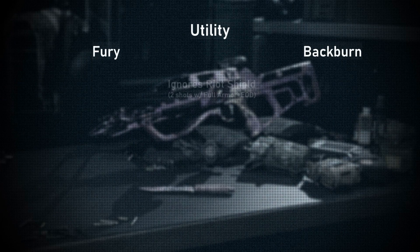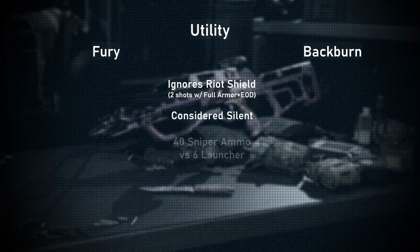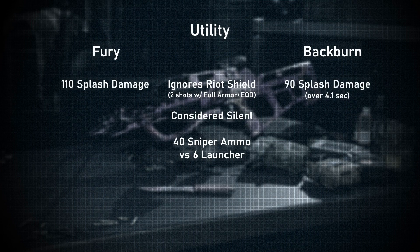Starting with some utility strategies — both bolts are a counter to riot shields, and will result in a down as long as you stick the shield, even if it's on their back. The benefit of using the crossbow over a launcher is the crossbow is considered silenced and can hold 40 shots in reserve, while launchers can only hold 6 in reserve. As for flushing people out, the fury bolt deals roughly 110 damage at a player's feet. The backburn fire deals roughly 90 damage over 4 seconds at a player's feet — this fire damage is not even enough to kill a player without armor. If fired consecutively, it would take a minimum of 3 bolts from either to kill indirectly. If firing fury bolts non-stop at a person's feet, it would take roughly 8.8 seconds to kill with full armor.